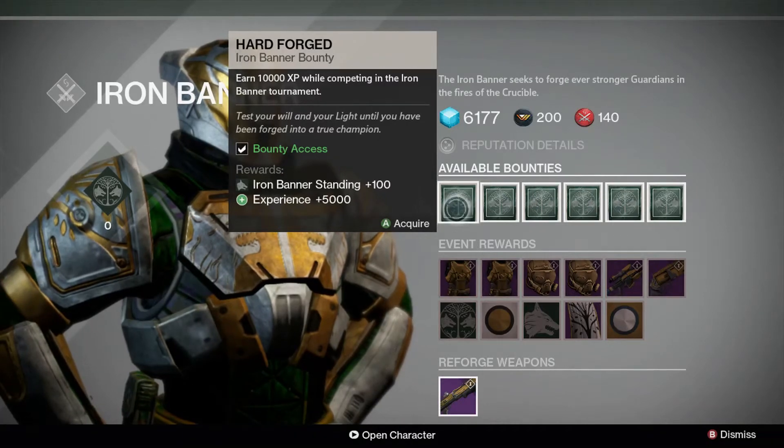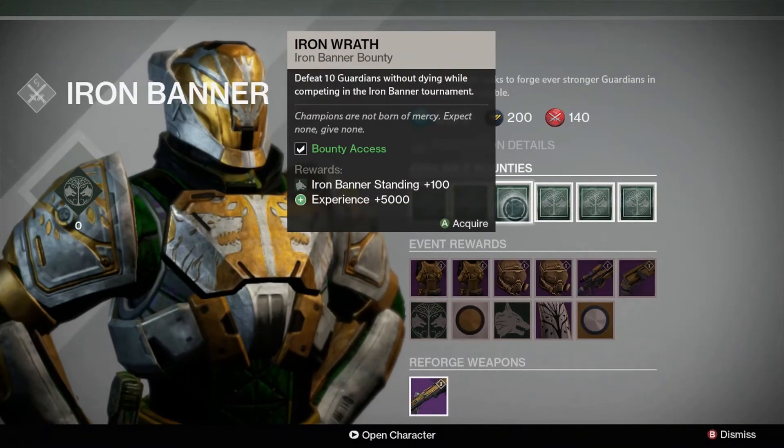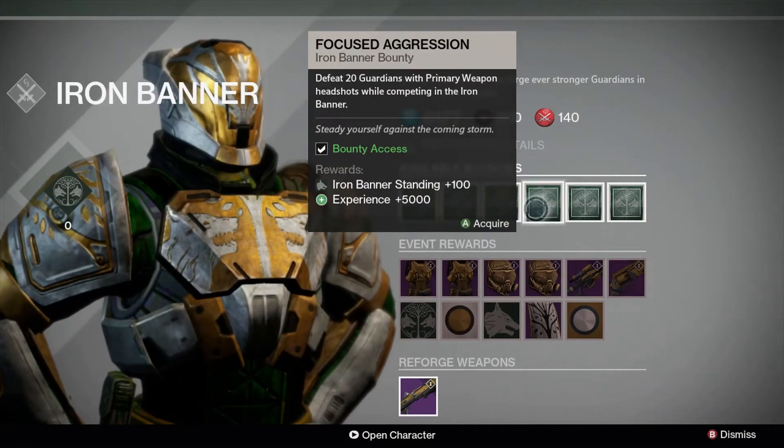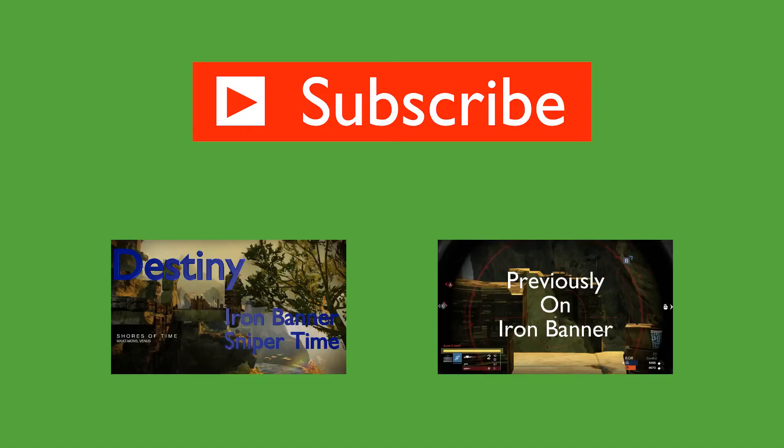As per last time, the bounties for Iron Banner are: Hardforged, Iron Embrace, Iron Wrath, Focused Aggression, Exacting Measures, and the Chaos and the Calm.